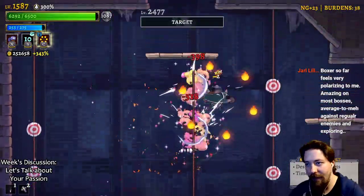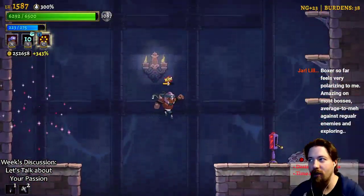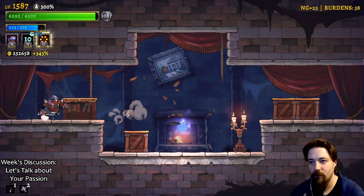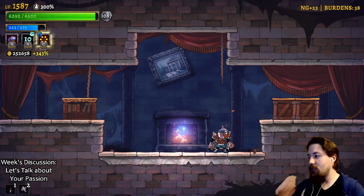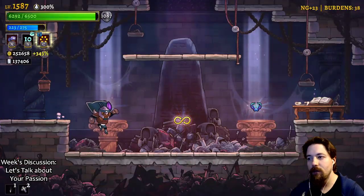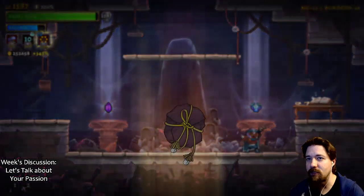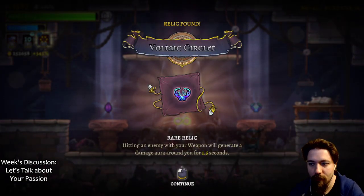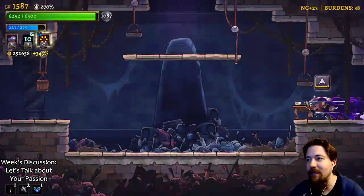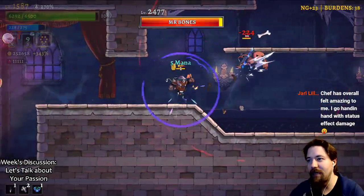I don't really have a plan - one target off because I didn't have a plan. Note to yourself: have a plan. Boxer feels really polarizing to me - amazing on most bosses, average on regular enemies and exploring. In speedruns, boxer is specifically used for certain boss fights. Exploration is taken care of by the knight.